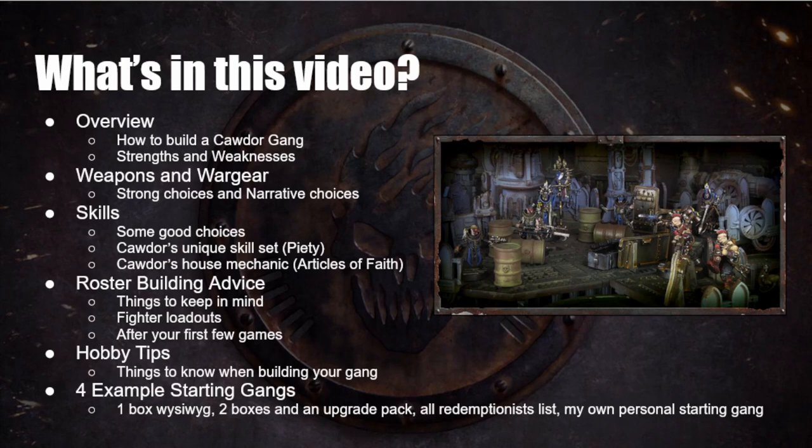Let's have a look at what we're going to be covering in this guide. We're going to start with an overview talking about how Cawdor gangs go together, their strengths and weaknesses, and then we're going to look at the weapons and war gear available — strong choices and narrative choices. Narrative choices are less mechanically strong, less efficient in credits, but maybe fun to take for the story. Balancing those two is the key to a fun but not frustrating Necromunda experience.